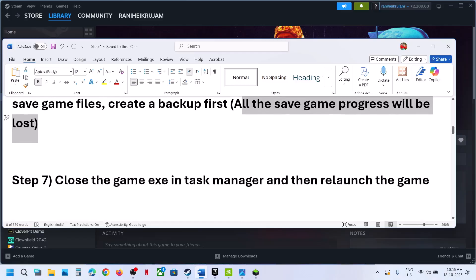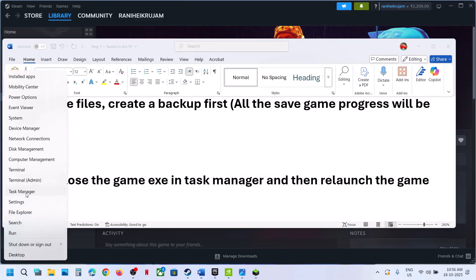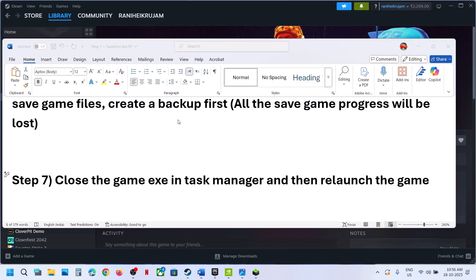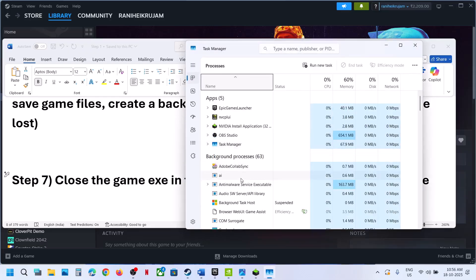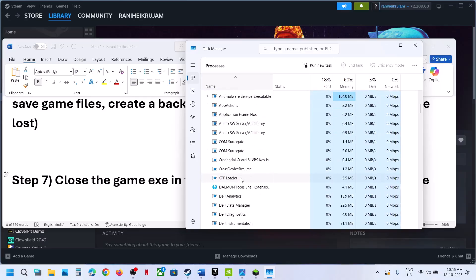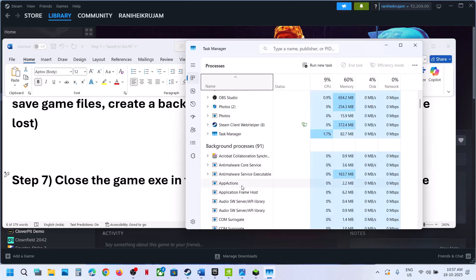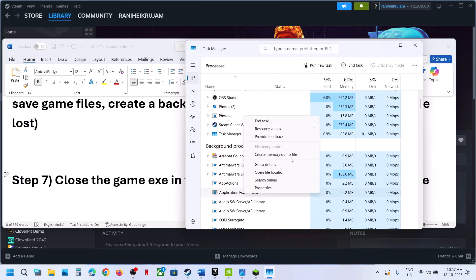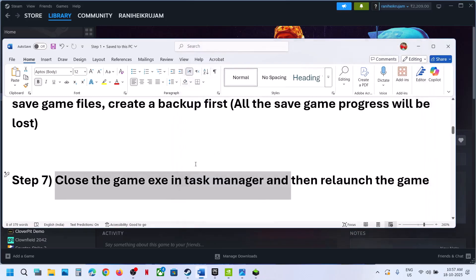Still not working — the next step is to close the game exe in Task Manager. Sometimes multiple instances of the game are running. Right-click on the start menu, go to Task Manager. If you find the arc exe file or anything related to arc, right-click and end the task. If you see the game exe file, end the task and then relaunch the game.